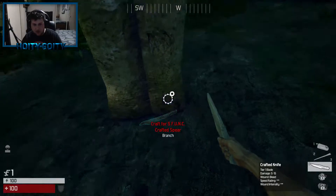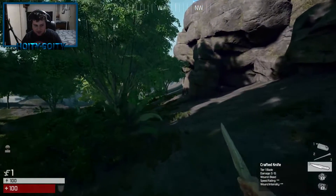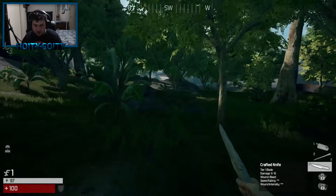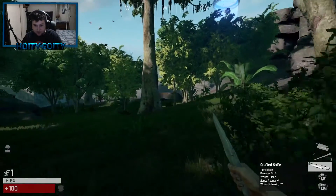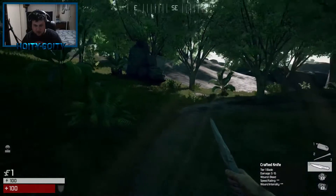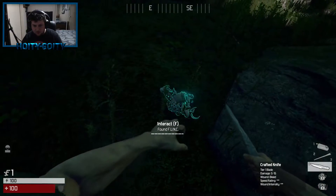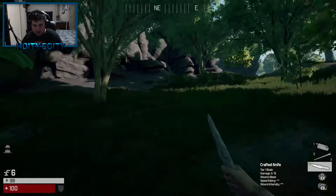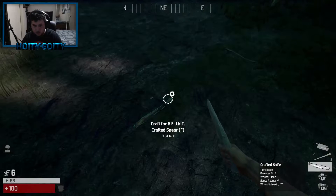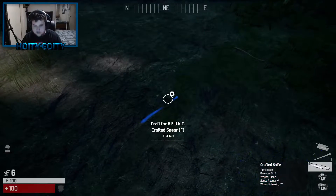We need more... Okay. So basically, on the bottom left there is an F. Now, that stands for Funk. Building things uses Funk. Killing people and finding Funk — I can hear Funk actually, the buzzing — will give us Funk Points, to find crates that will have weapons and good gear in them. So we have six Funk, it takes five Funk to make, so we have one left over. And we now have a spear.